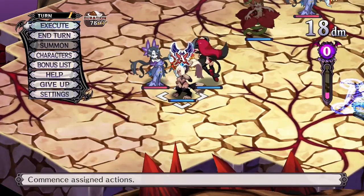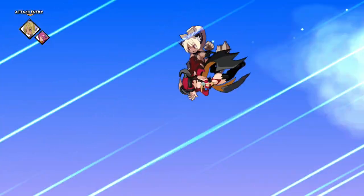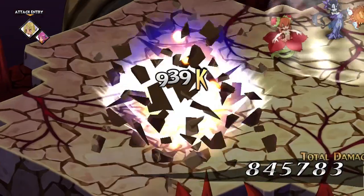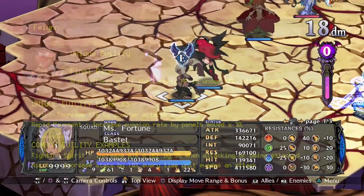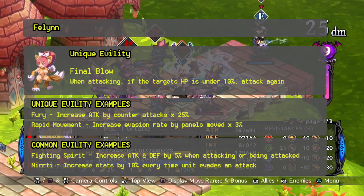Next we have the Phalen, which is also commonly known as the Nekomata or Catgirl class. This class has been around since the first Disgaea game and has remained largely the same in terms of usage. These are close range physical attackers with potential to do higher damage with their counter-happy gameplay.